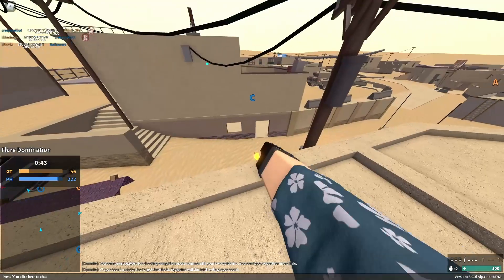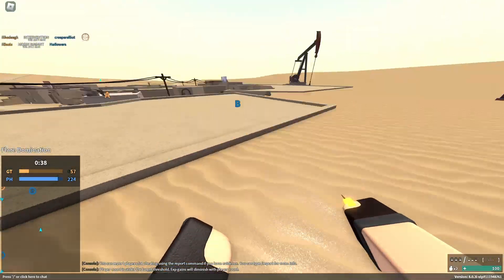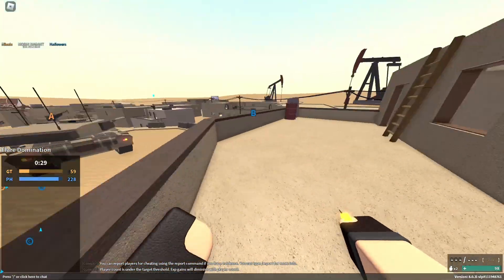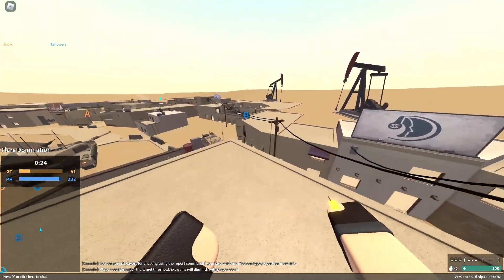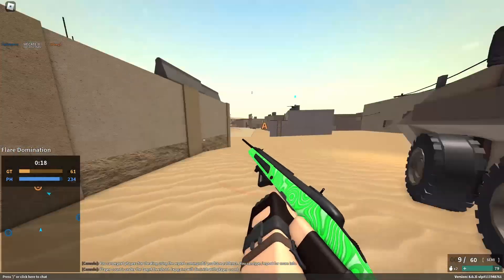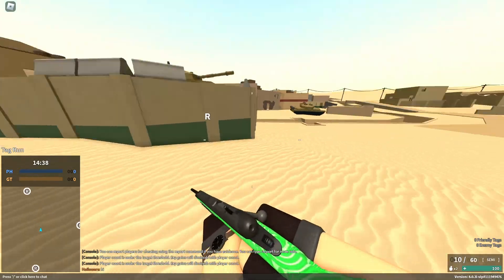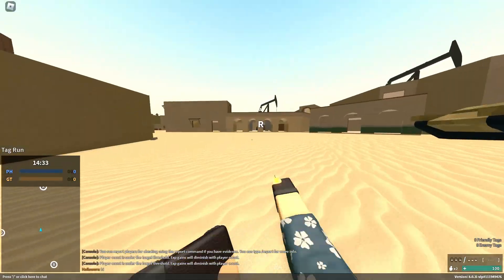Now we have the Zenga slide. You want to sprint and slide off a ledge, and as you touch the floor press Shift again while still holding W the whole time. It gives you a little speed boost and makes your movement more unpredictable — from one point to another it's faster, and you can dodge bullets.